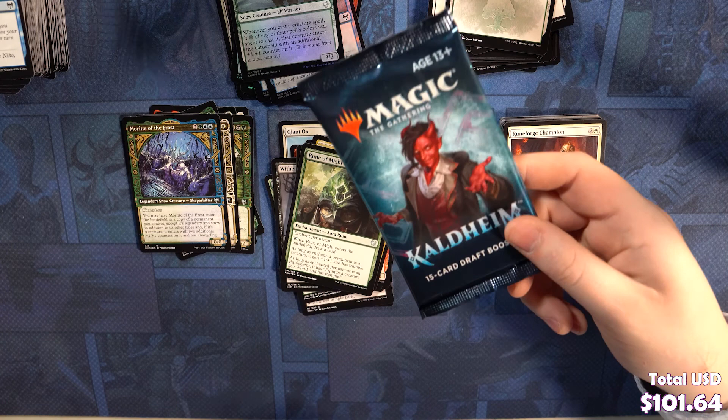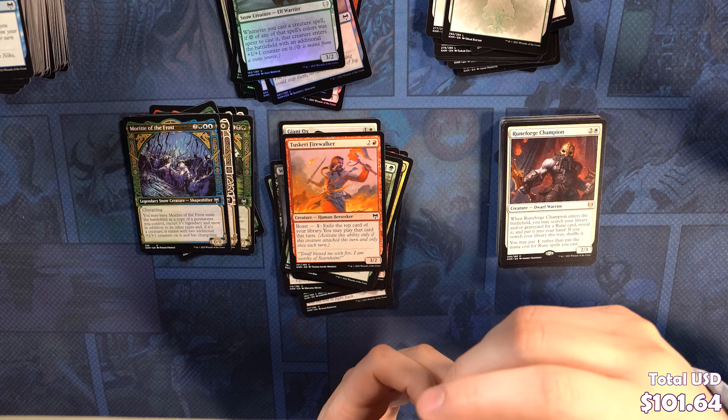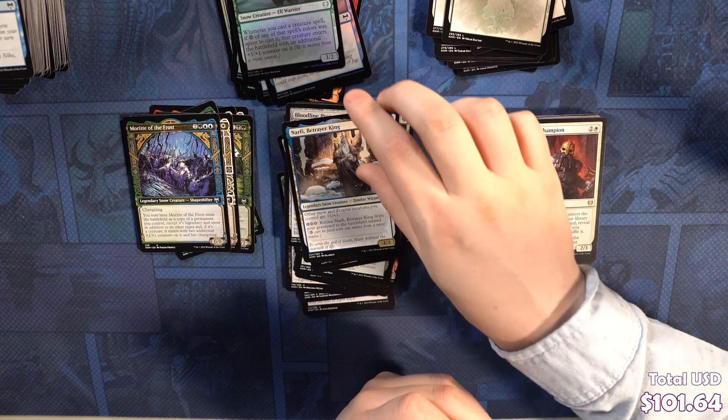Tuskari Firewalker, Master Skuld, Roots of Wisdom, Wings of the Cosmos, Rays of the Draugr, Yaspira Sentinel, Gold Vein Pick, Demon Bolt, Frost Peak Yeti, Stalwart Valkyrie, Bloodline Pretender, Narfi Betrayer King, Valkyrie Sword. We've got a Tybalt's Trickery — this poor card, rest in peace. Two busted, too soon. Ice Tunnel token.